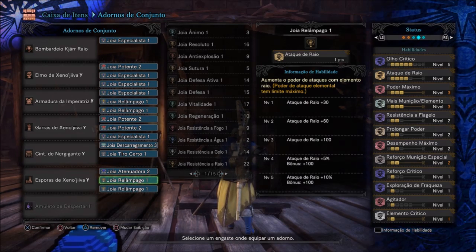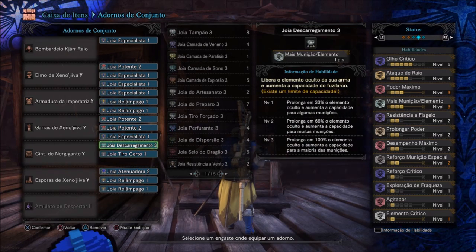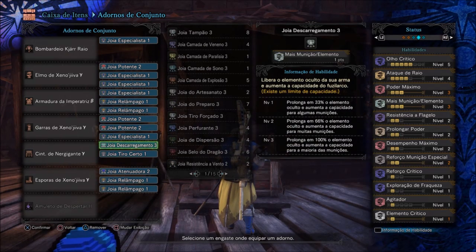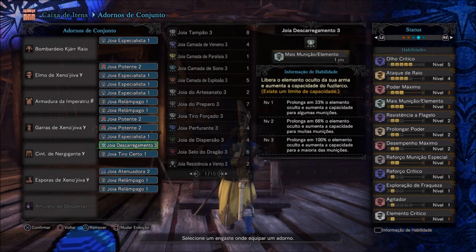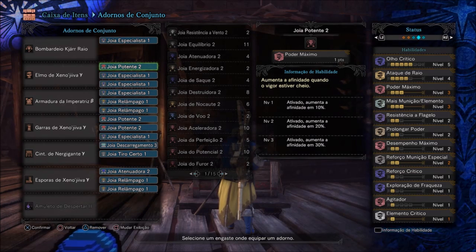Essa aqui é a build que eu fiz para esse Bombardeiro Kijá de Raio — topzera demais! É uma build avançada, com partes de monstros avançados, um pouco complicadinha de se montar. Mas é isso, galera — gosto demais dessa build. Ataque de raio muito bom, esse fuzil arco é bom demais de se utilizar.